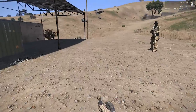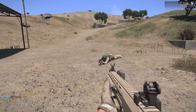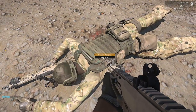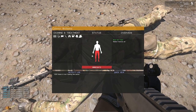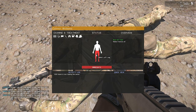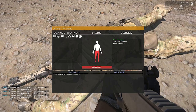We'll just demonstrate here with this unfortunate victim. We'll open up the medical window, and as you can see, the legs here are highlighted red because there's some wounds on them. The darker red it is, the more damaged or more wounds there are. As you can see, there is one large opened wound.